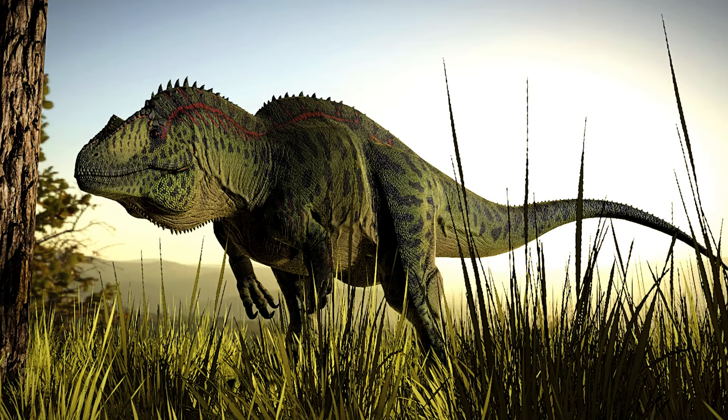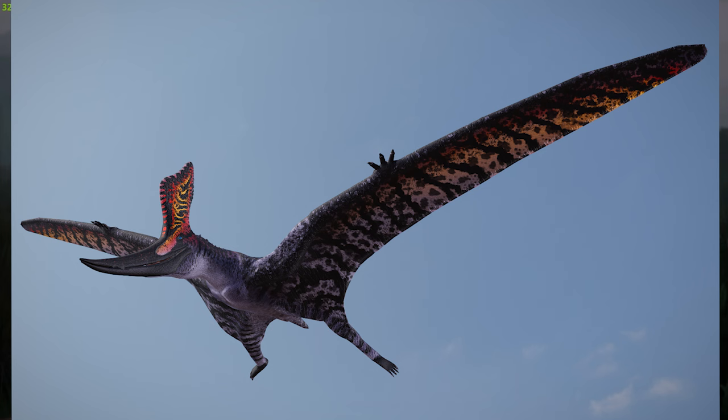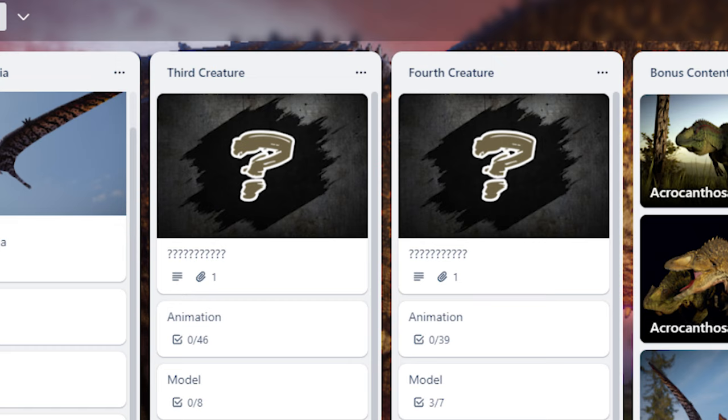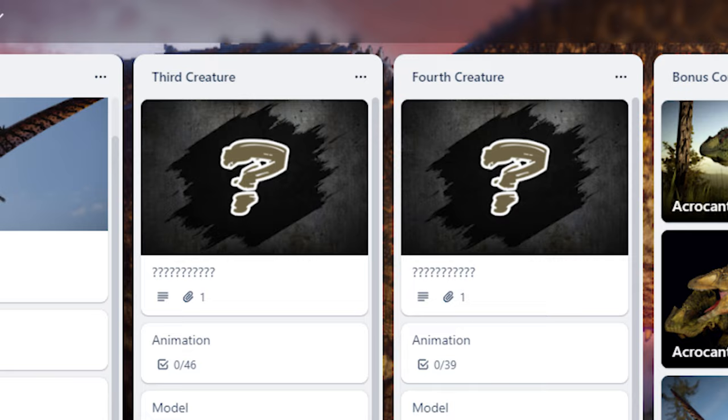Next up from Absentia is Geosturnbergia, which will be worked on after Acrocanthosaurus. After that, two more unknown creatures are unconfirmed, but we'll likely see a model revealed for one of them once Acrocanthosaurus releases and Geosturnbergia's development gets underway. My guess is one will be a herbivore and one an aquatic, since Absentia hasn't released either yet.